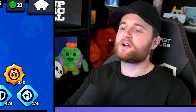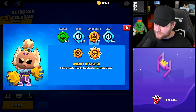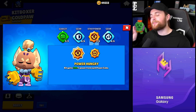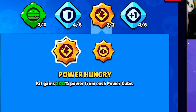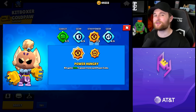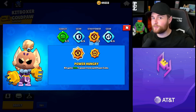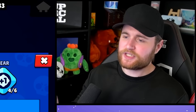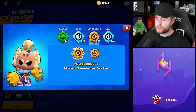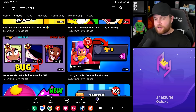Moving along to number eight — seeing that we just talked about Kit, might as well bring up another bug affecting him. This one I wasn't super aware of until it was brought to my attention from someone in my YouTube comments. But if you are a Duo Showdown fanatic, Kit's first star power interacts with power cubes in a really bizarre way. Power Hungry — Kit gains 200% power from each power cube. However, the bug is when your teammate picks up a power cube in Duo Showdown, it doesn't interact with those cubes. The star power doesn't state 'when Kit picks up a power cube' — it should be applied to Duo Showdown power cubes that your teammate picks up.